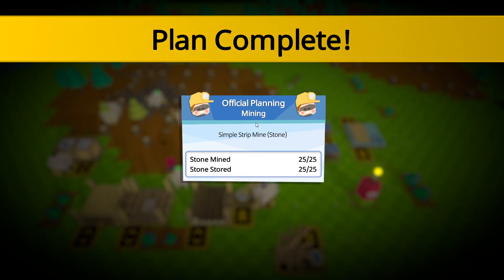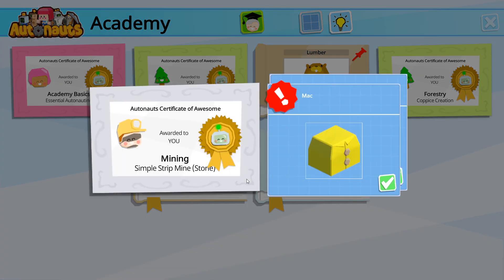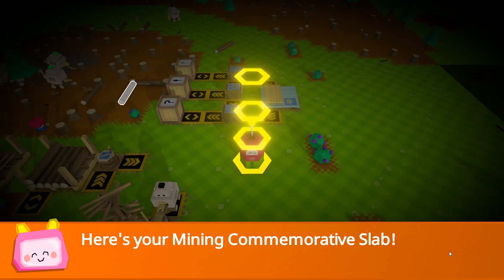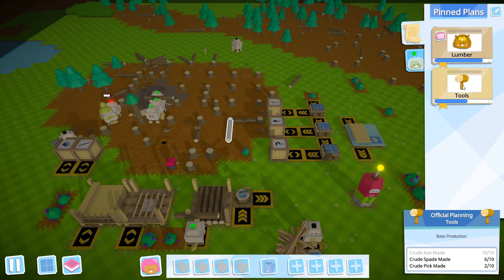Next order of business, at least for me — official planning: mining. So I get Mac and Sywester. Memorative slap. Is that sucker just going to be insanely tall by the time we're done? Probably.